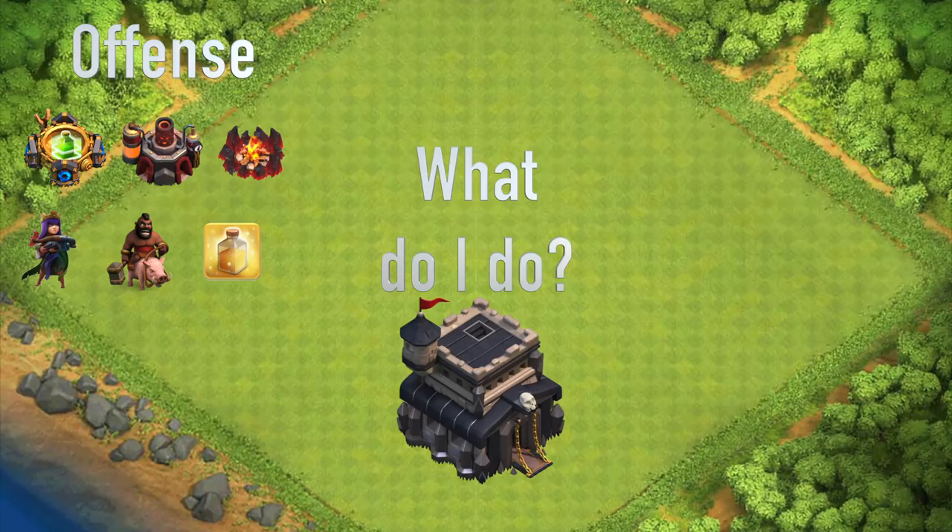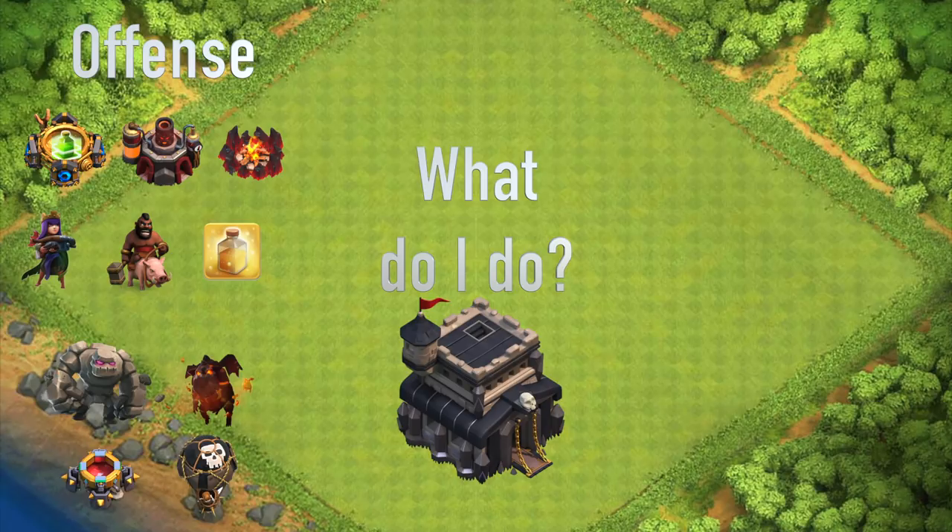After those six things are done, the next things you want to focus on are less important but they'll help you be more successful in your attacks. Get your golems done, get your lava hounds done, start to work on dark spells, maybe get the haste spell unlocked, upgrade your poison spell, and do your balloons. These four are not as important but they're the next step. And then from there you start to work on wizards, wall breakers, baby dragons, and all the other things that aren't quite as important. But those top six things are the essentials, the bottom four is the next step, and then from there you can go however you want.